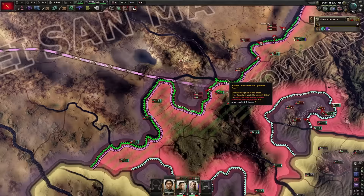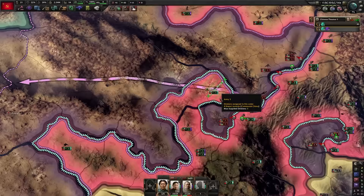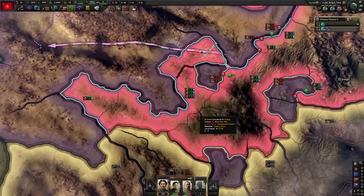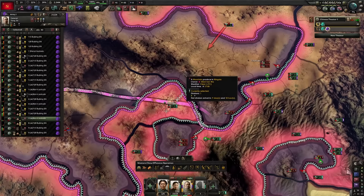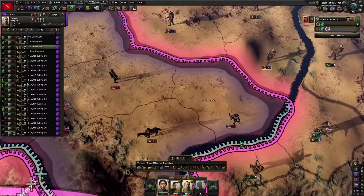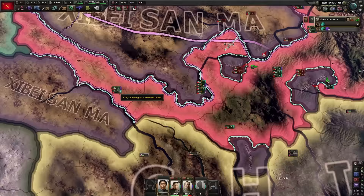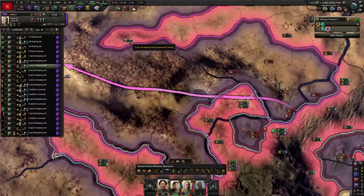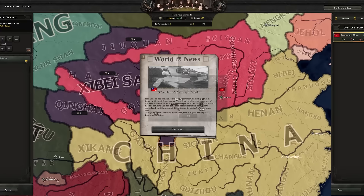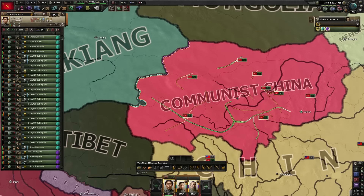I suggest taking the unit that captures the capital city and giving them a fallback order so they don't leave — usually the unit will leave the capital city and you'll lose that victory point, and it'll be a pain to retake. Annex the entire thing and it is time to point our entire army toward Xinjiang.